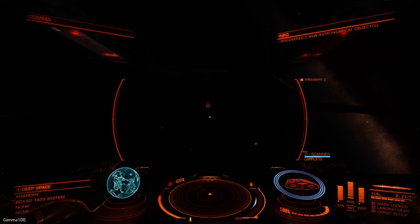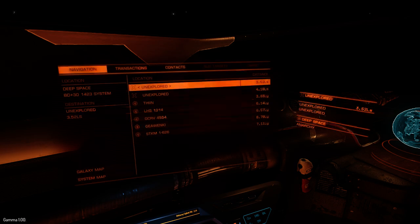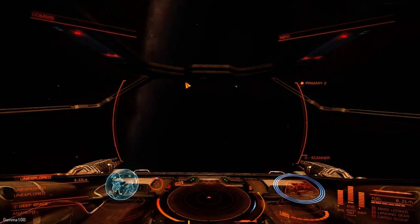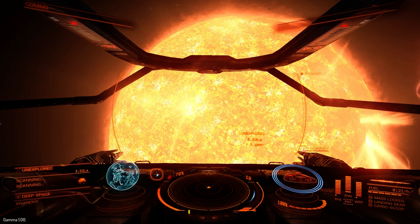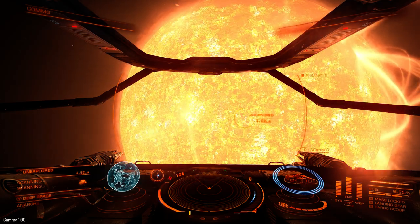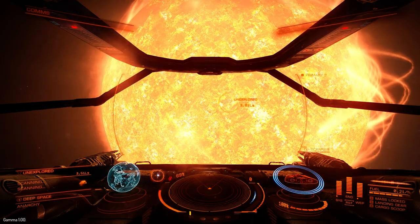I've found something else, which is probably pretty nearby. Back into your navigation and you've got stuff that's unexplored. If you lock the destination and so long as you've got it in your sights — as you can see on the left-hand side — I'm scanning it. It takes a little bit of time, but eventually this 'unexplored' will turn into the name of the system.